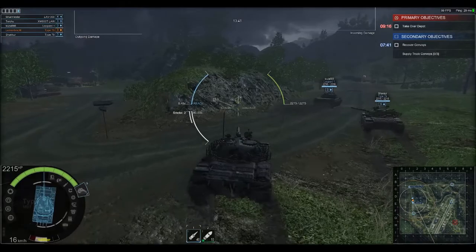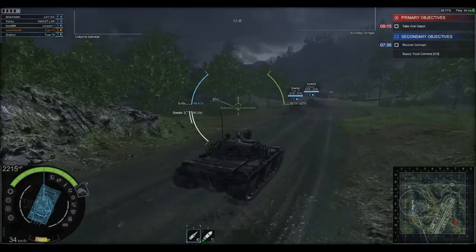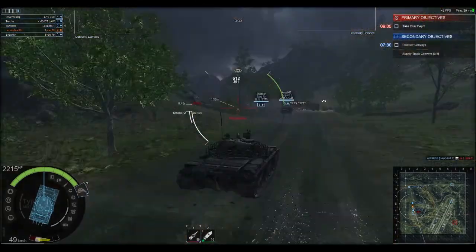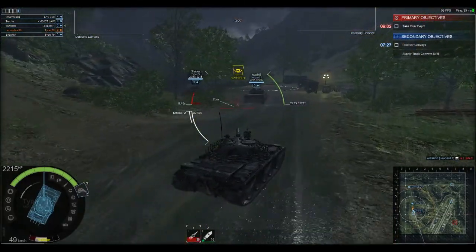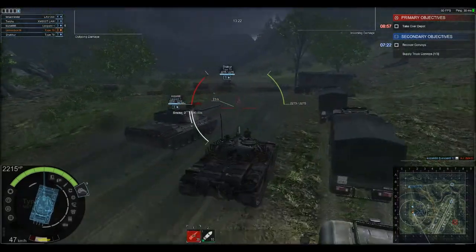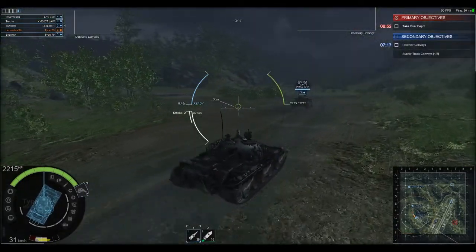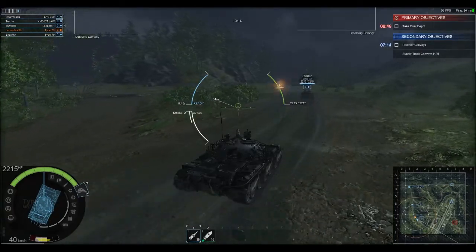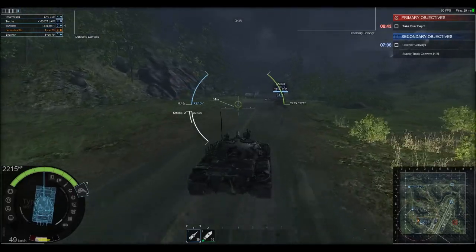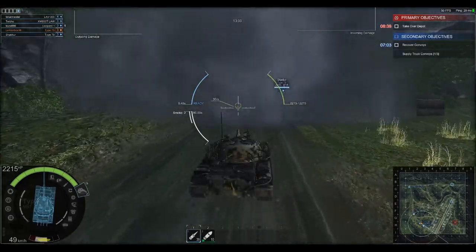Basically the two Type 79s on our team are going to have to take the brunt of the damage, because obviously Leopard 1s are not very well armoured. I didn't get the hit — he was already dead. 9.48 second reload time with the current crew scale — yeah, that's pretty good. It's quicker than the Type 62 I've got at Tier 3. Someone's shooting at the Type 79. I don't know why we're going this way, but we are — I don't know why he's popping smoke either. I'm guessing he was spotted.